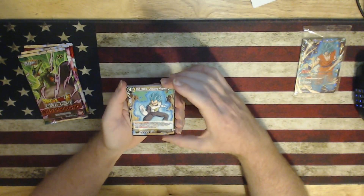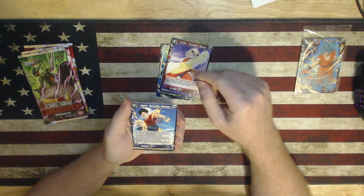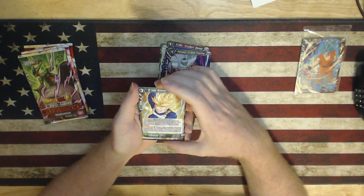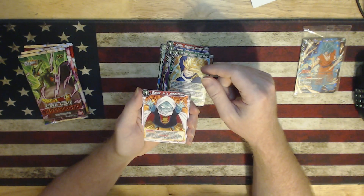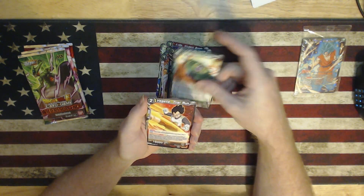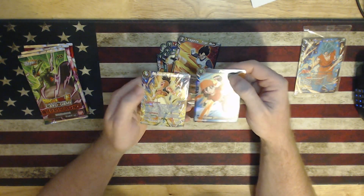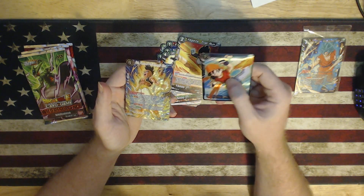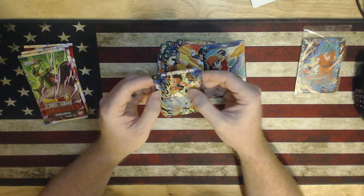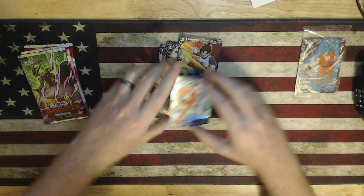We have Super Saiyan Blue Vegeta, Cell the Greatest Threat to Mankind, Krillin Student Bonds, Vegeta Disturbing Harbinger, Piccolo A Bad Feeling, Super Saiyan Trunks Mysterious Future Warrior, Garlic Junior Ambition, Son Goten Domination Complete, Cell Giving into Despair, Vegeta Trial Run, and we have Pan and Oob. This looks like a regular holographic, and this might be an ultra rare or alt art — I don't know what they call it — but it is a little bit texturized. Pan is just a straight holographic card. That's a nice pack; I really like those cards.